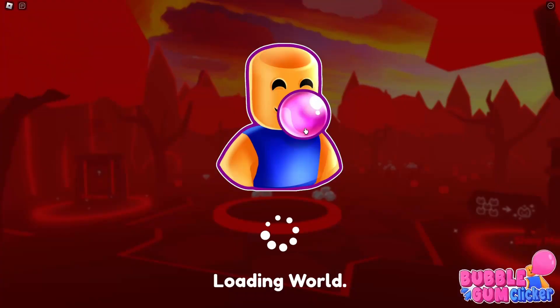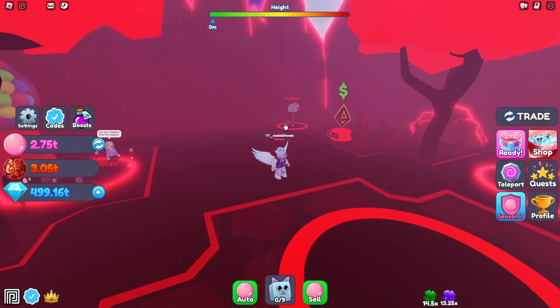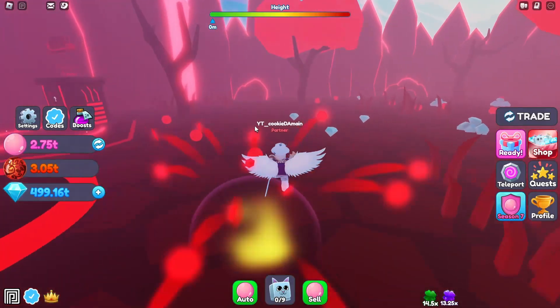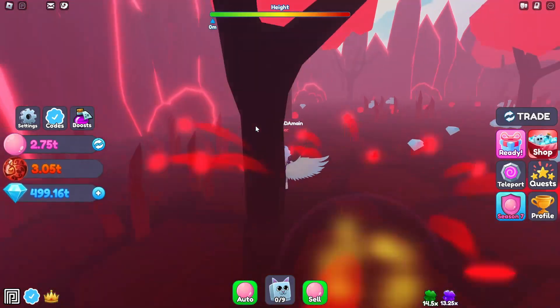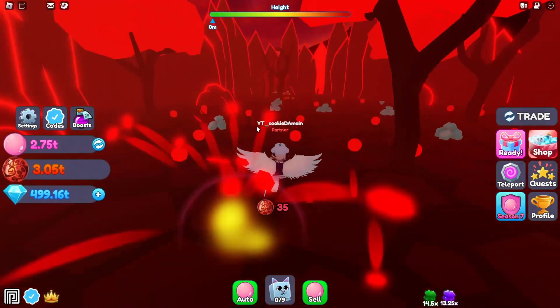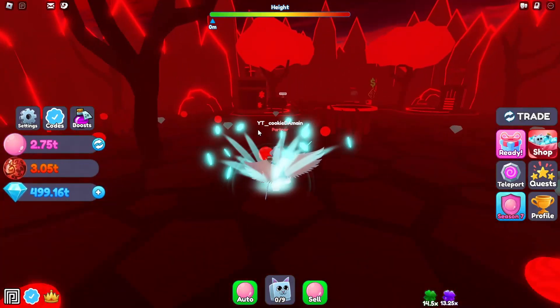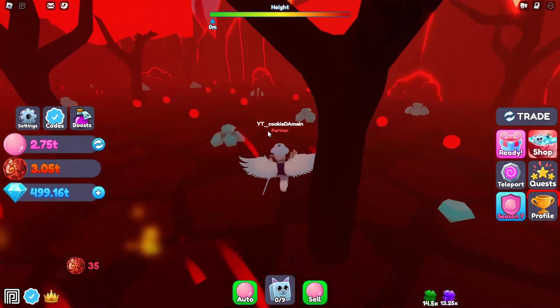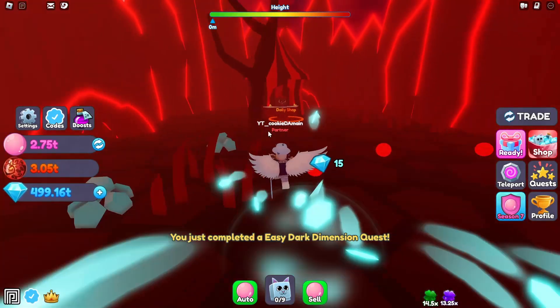I'd also recommend Underworld, since it's a recent update. You'll have some good pets in there that are pretty OP with bubbles, and they'll help you out with Bubble-thon especially if you get shiny ones. The area is pretty big and it's pretty easy to collect currency there — definitely more than 100 currency available at any given time.